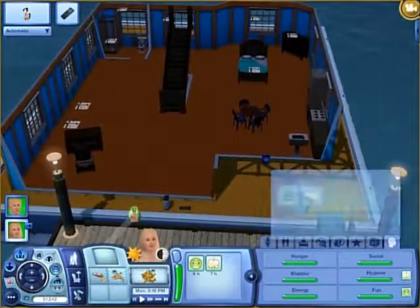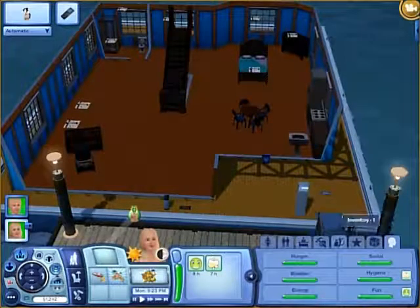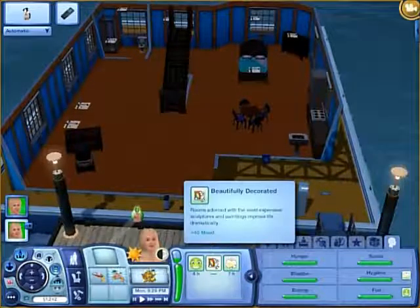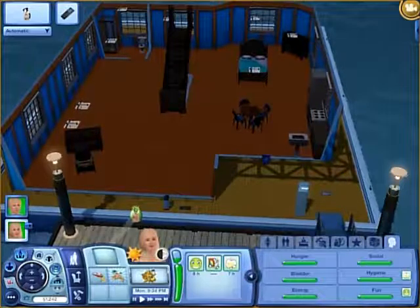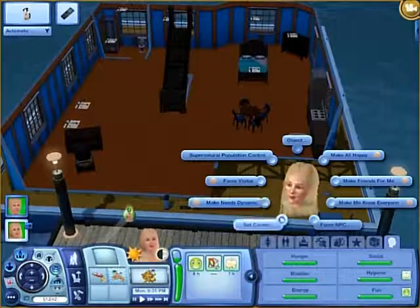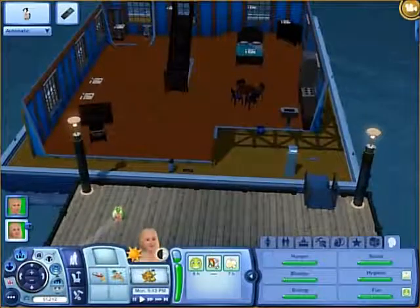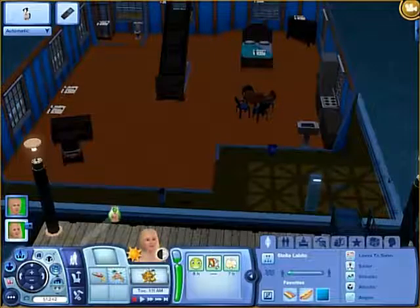Needs static, which I accidentally already pressed, makes all of your motive levels go up and stay up. For as long as you have needs static on, they'll stay up. You can do 'make needs dynamic' as well if you want to have to eat and stuff. But needs static helps you get good at skills faster - that's what it does.